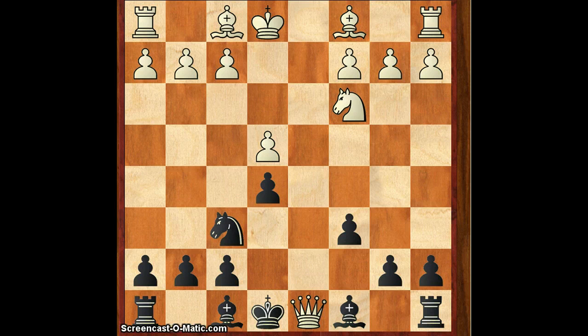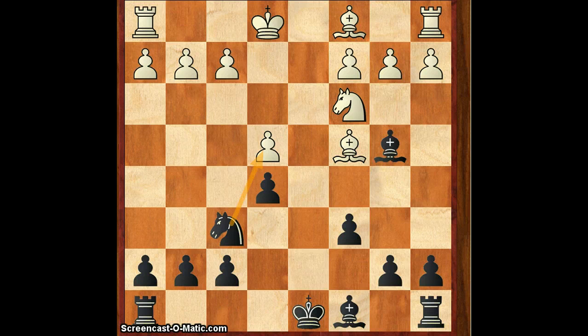But after Qd1, Kd8, Bc4, Bb4 — now obviously it cannot take, because after this it is pretty hard to see if white will survive in these kinds of endgames.